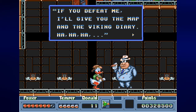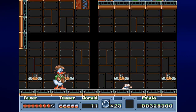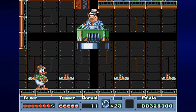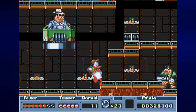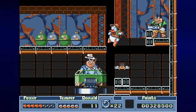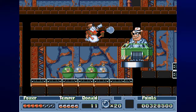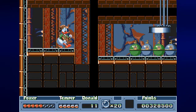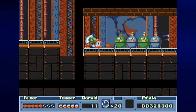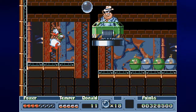Pete says: 'If you defeat me I'll give you the map and the Viking Diary, ha ha ha!' From here we can use either the popcorn or the bubblegum. I'm going to use the bubblegum first. Try not to get hit by that guy, then make my way up without getting shot. I believe you want to shoot Pete about 12 times, and you want to avoid being under him at all times so you don't get hit by the crusher he has.